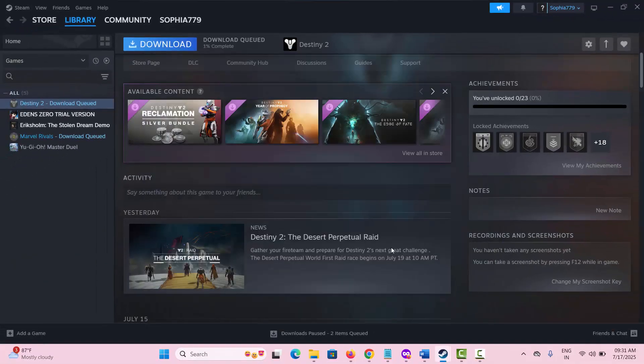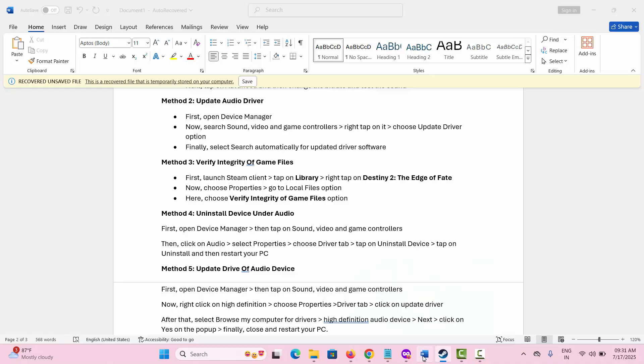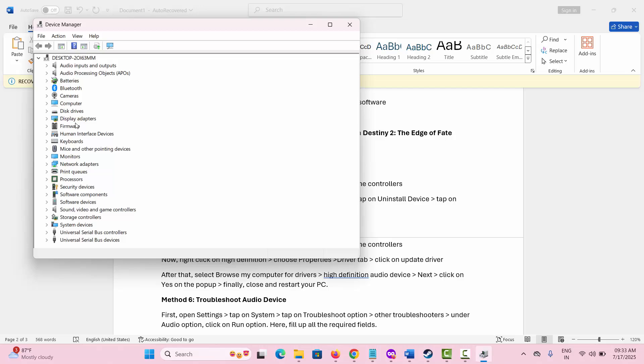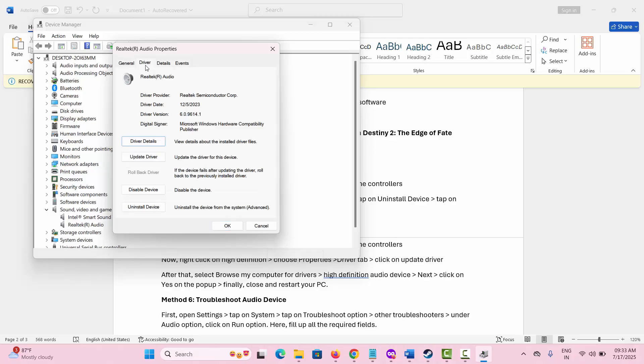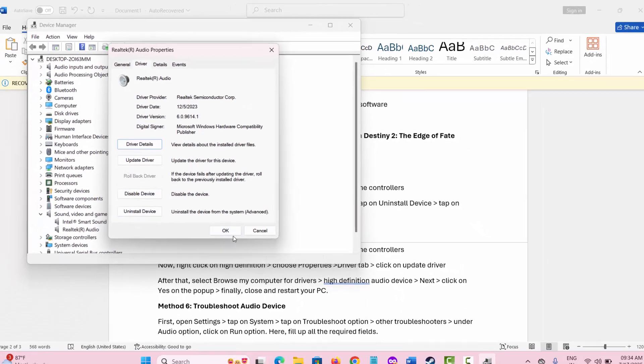After this, check if the sound issue is resolved. The next method is to uninstall the device under audio. For that, go to the search option and look for Device Manager, then go below and expand Sound, Video and Game Controllers. Right-click on audio, select Properties, go to the Driver tab, and here you can see the Uninstall Device option. Simply click on it and then click on OK.